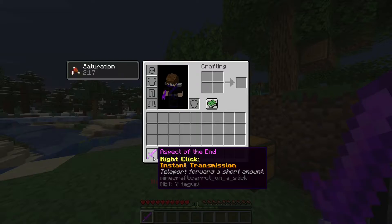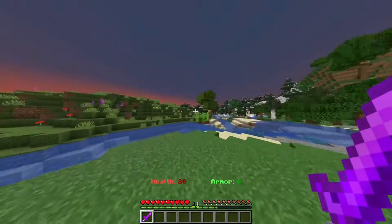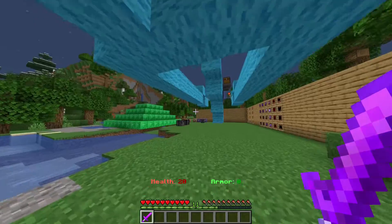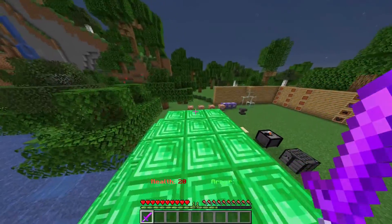As you can see, right-click — Instant Transmission — teleport forward a short amount. Right-clicking with it does exactly that, teleporting you forward a short amount. It also gives you a bit of a speed boost, as the one on Hypixel does. It is a bit longer, though, because the three seconds it gives you in Skyblock is a bit too short.